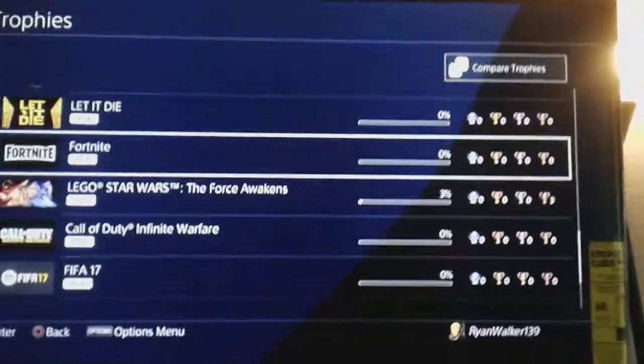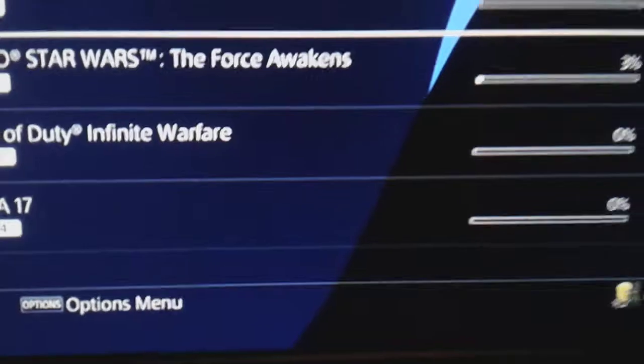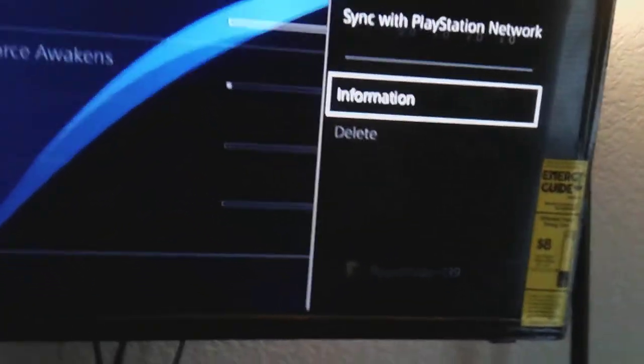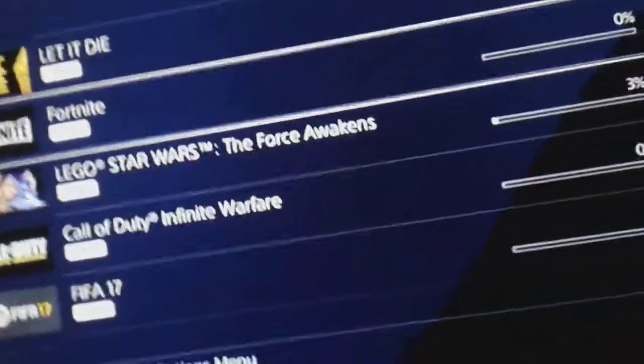Find a game that has zero trophies, like zero trophies. Then press Options and press Delete. I won't do it because it's working for me now.